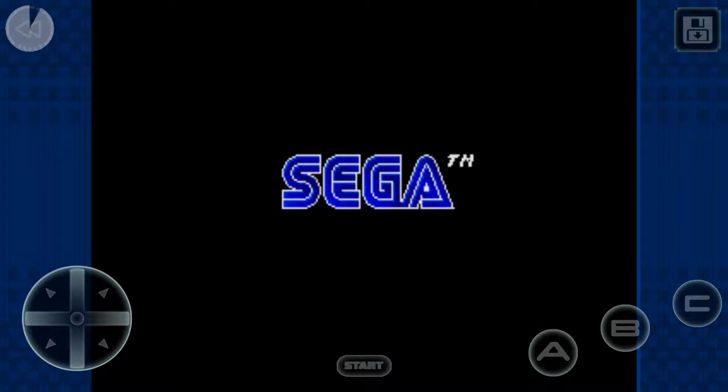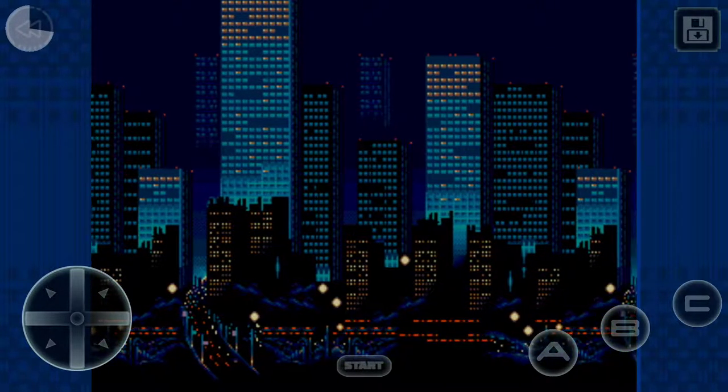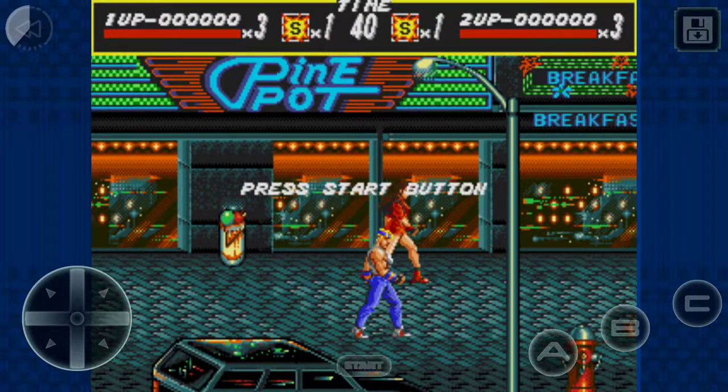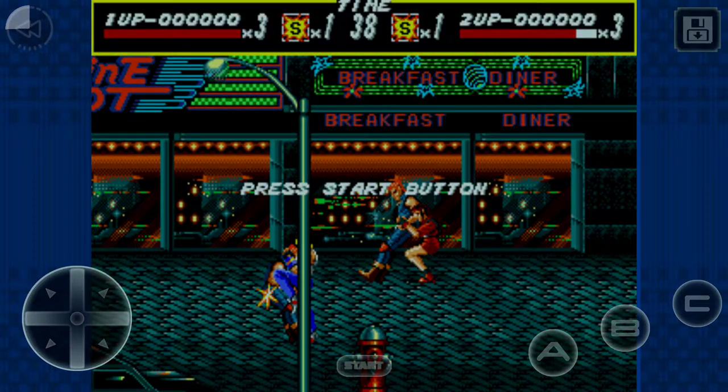You will see the controls look similar to the Sega Genesis controller. You will get the introduction for the game. Basically, gangs are getting control, you have to find Mr. X — I think that's the main boss — and go from there. If you don't push anything, you'll get a preview, much like the original game or like an arcade style.